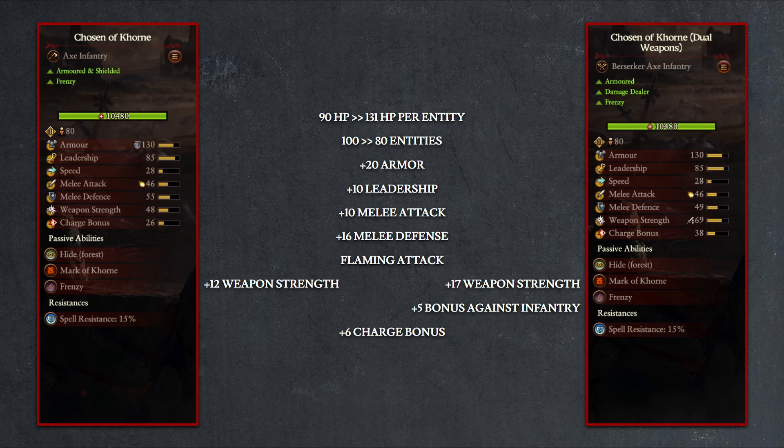Additionally, the dual weapon variety continues to outpace the standard unit in terms of weapon strength improvements, and even doubles their bonus against infantry modifier from 5 points to 10 points in the Chosen form, which cements them as the better choice between the two units, unless you are facing off against a ranged-heavy enemy focused on armor-piercing ranged damage, as then the 60% ranged block chance from the standard variety's shield would gain a lot more value.